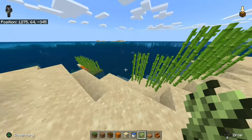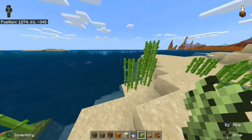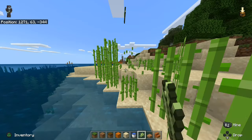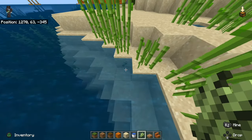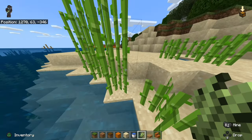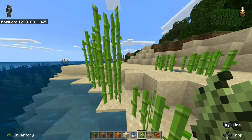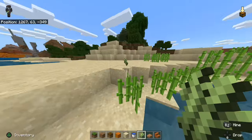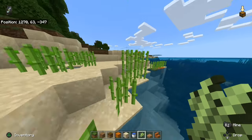When you're harvesting sugarcane for the first time and you come across it in the wild, you want to go ahead and knock it right at the second block. As you can see, the sugarcane dropped. Then all I have to do is use that sugarcane and plant it near the water. So knock it down at the second block up and then you can collect it in your inventory.